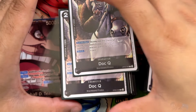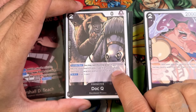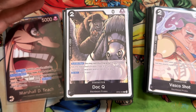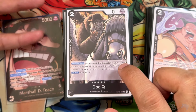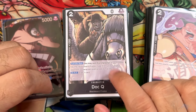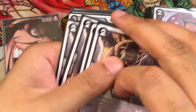Now we have one of the key pieces of the deck — Doc Q from OP09. 2-0-1: activate main, rest this character, then KO a character with 1 or less cost. If you combo this with Tempest Kick, you're KOing a 4-drop with just 3 Dawn. On KO, draw a card. So you'll usually play it on the field, rest it to KO something, and your opponent attacks into it so you get draw value. A really good card to have in your starting hand or find throughout the game.